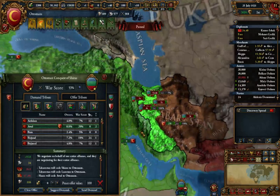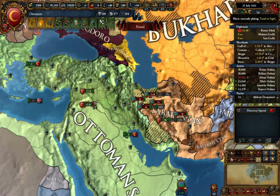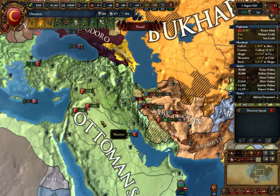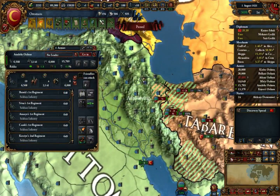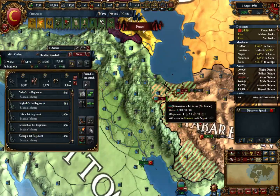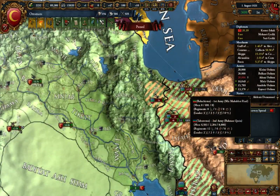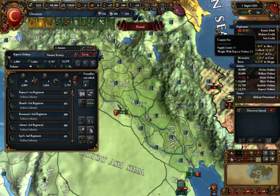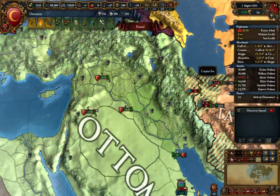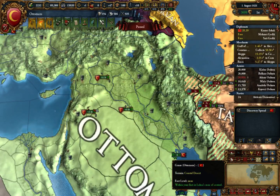A hundred war score - nice. Anyway, we're going to end this episode at the end of this month. I am going to bring these troops right back up to the front line. His ruler has a godly siege general - 2233 stats - because I can't have one of those, can I? Either way, thank you for watching and I shall see you next time.